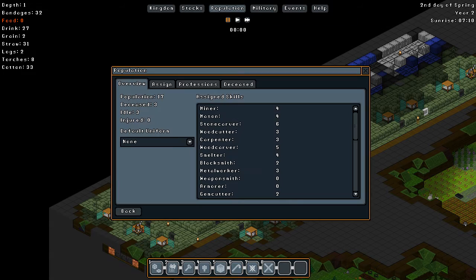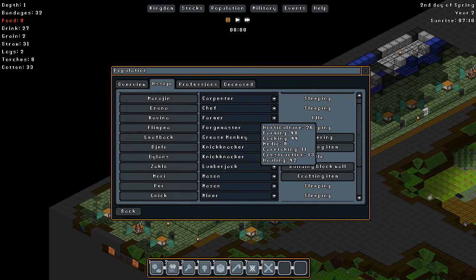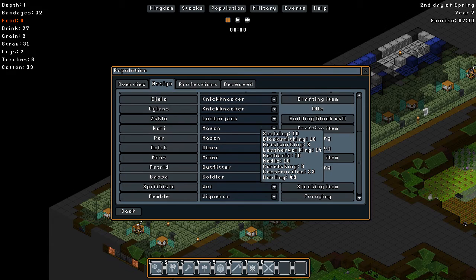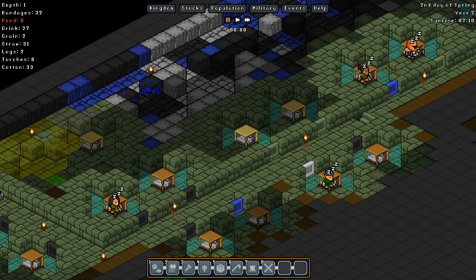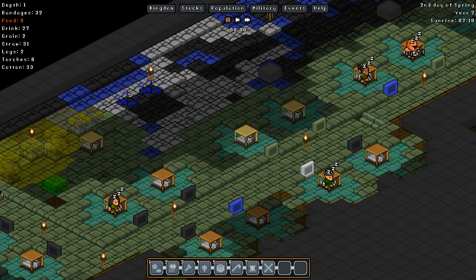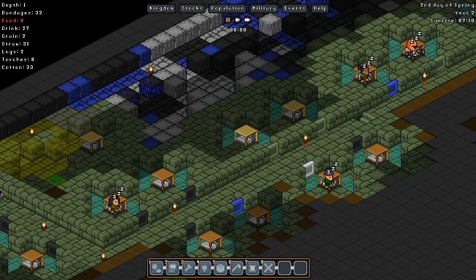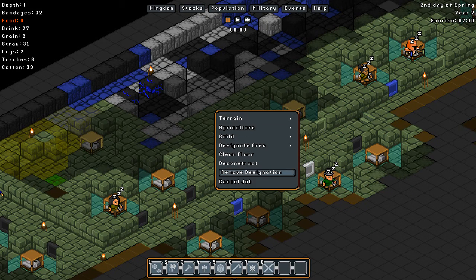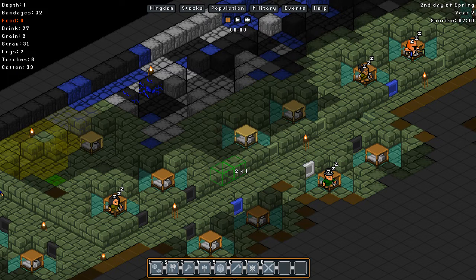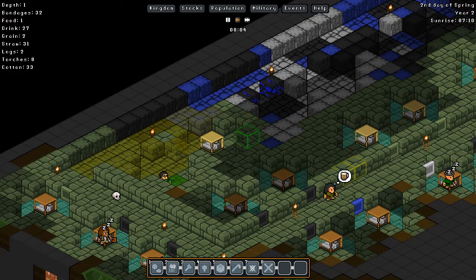I'm going to be continuing this just with the blocks. And how many do we have? Two masons and two miners — not too bad if I do say so. Yes, what I think I will do is dig in here, and by the way — the stairs are in the middle of the hallway. That's kind of painful.